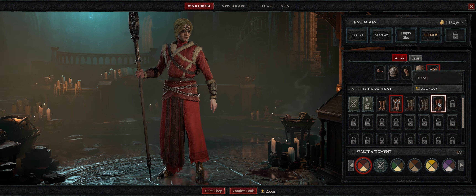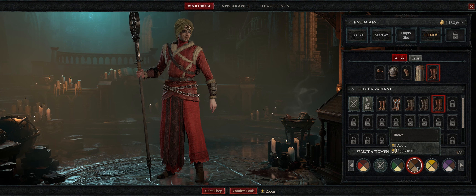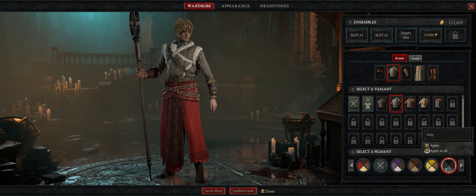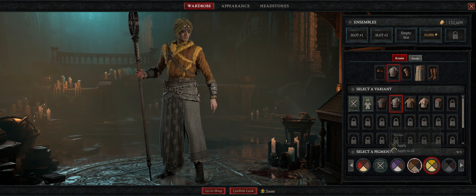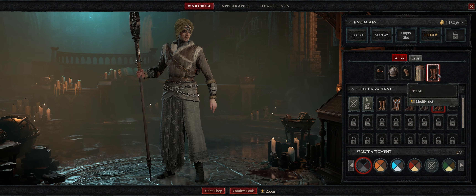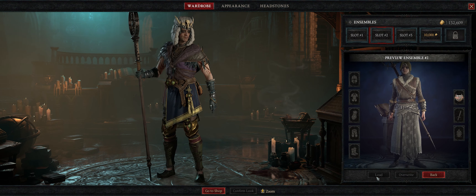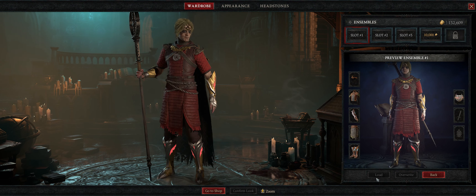Oh, that actually might look a little better. And then you can come down here and change the color of individual pieces. Or you can right-click, hold and apply to all and get completely different looks. Then save it to that slot — I'll go ahead and save. It's very easy to load — I've got this one as the default look, so that's what all my items look like with no changes. This is that first look I have, and that's the third ensemble I just put together.